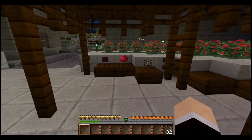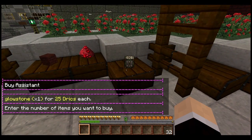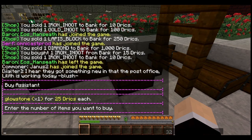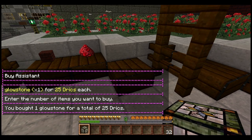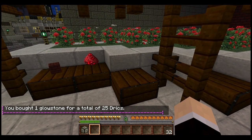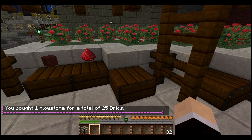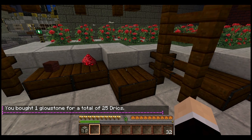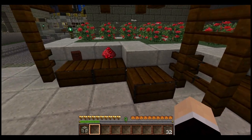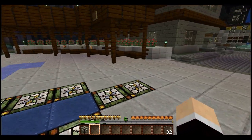All you do is go up to one of these stalls. Say I want this glowstone — I left-click it and it tells me he's selling one glowstone for 25 Drex. To buy it, all you do is type in how many you want. He only has one for sale, so I put one and enter. Now I have a glowstone. He'll get notified that he had one of his glowstones sold, and if he's not online, he'll get a notification when he logs on.